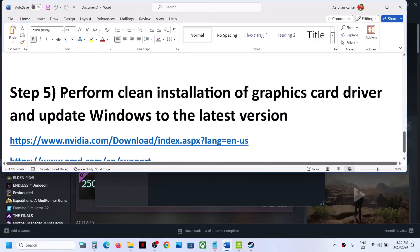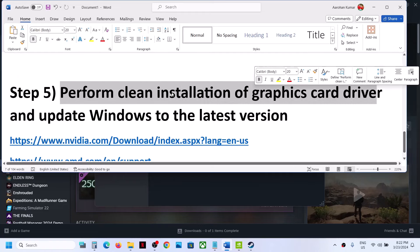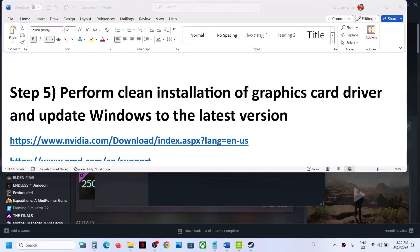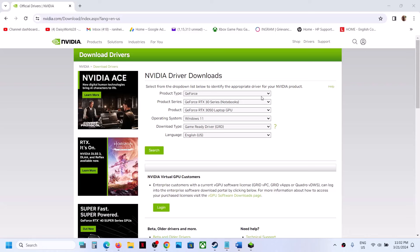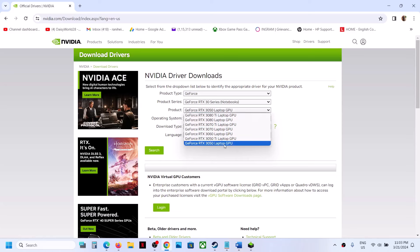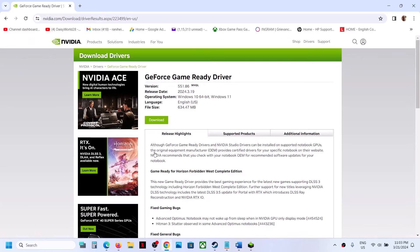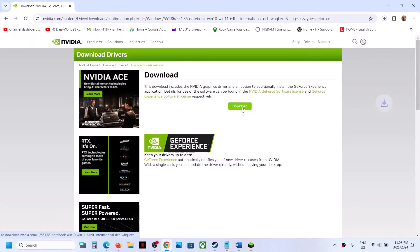The next step is to perform a clean installation of your graphics card driver. If you have an NVIDIA card, go to the NVIDIA website; if AMD, go to the AMD website. On the NVIDIA website, select your product type (e.g., GeForce), your series, your graphics card, and your Windows version (10 or 11), then click Search and Download. Run the downloaded EXE file.